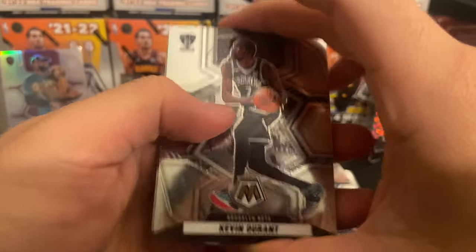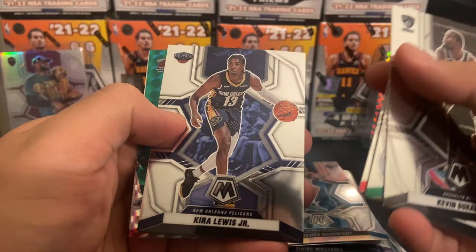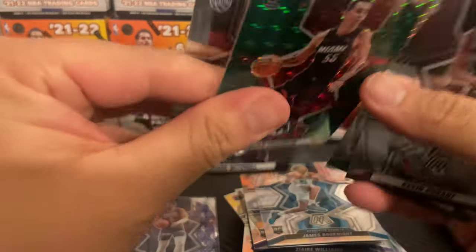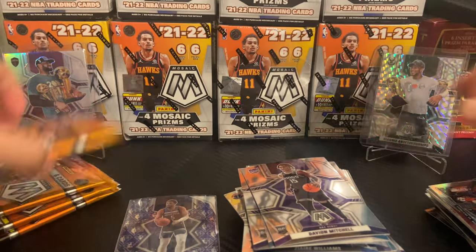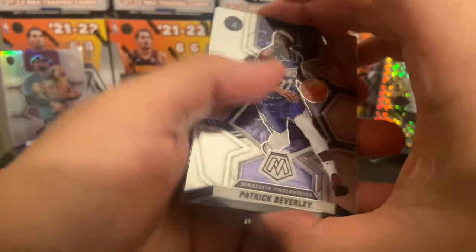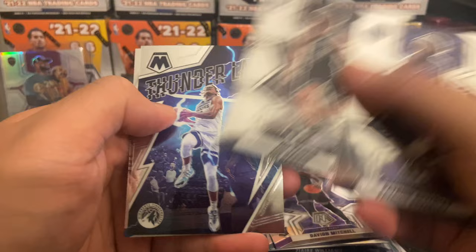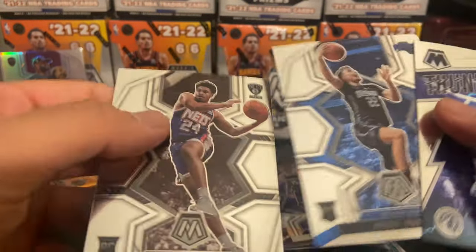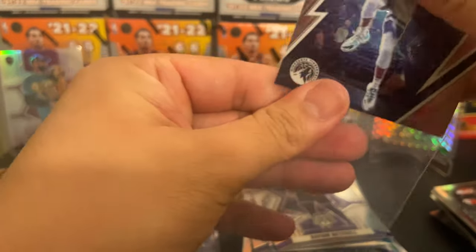Nothing too memorable yet, but like I said all it takes is one. KD, Marcus Smart, Eric Gordon, new Clipper Kyrie Lewis Jr., Duncan Robinson and a Davion Mitchell. Patrick Beverly, new Magic — the gang is back together — Thunder Lane Ant-Man, we'll definitely take that. Franz Wagner base and a Cam Thomas base — very nice pack. Go ahead and sleeve these up, back to back hits.